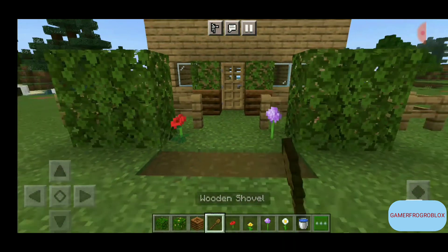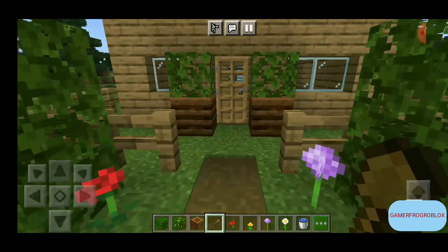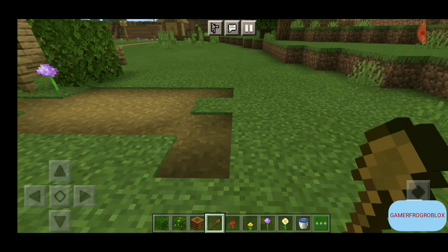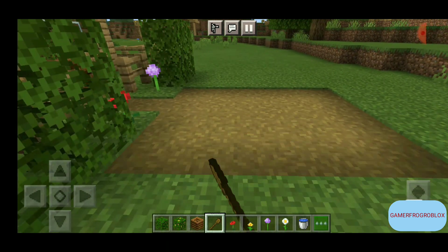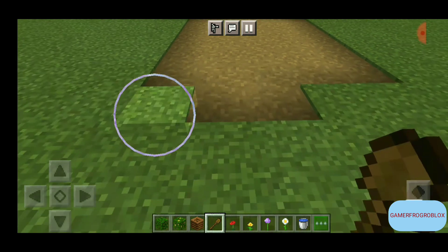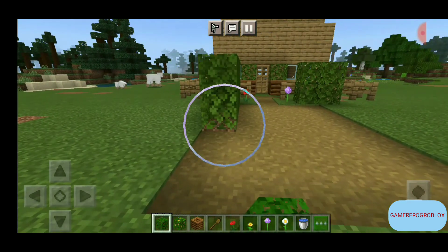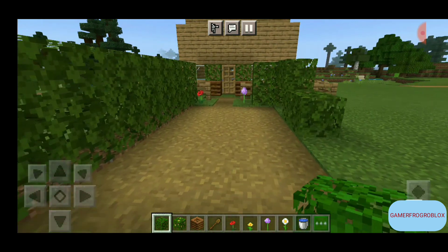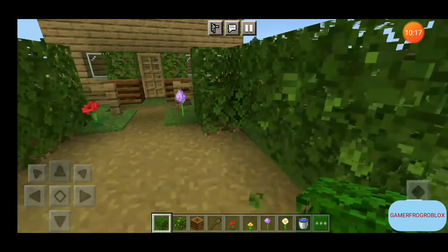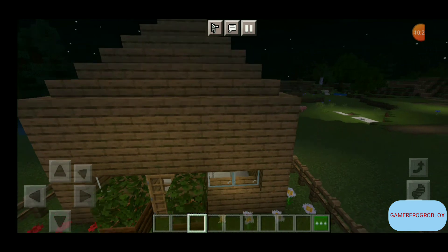I'm using this shovel — it doesn't look great but it's fine. I want to make the path wide enough to compare to the villager houses nearby. I want the whole area to be full of bushes, so I'll plant lots of them. I'll be back once the decorating is finished.